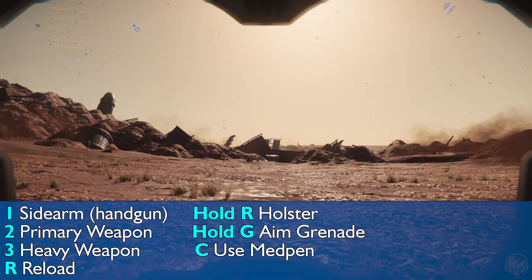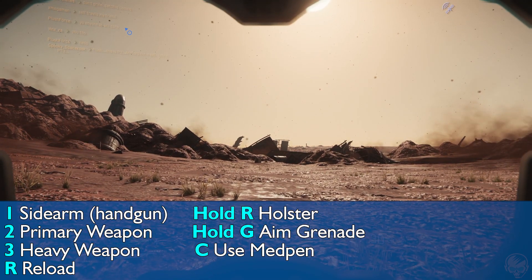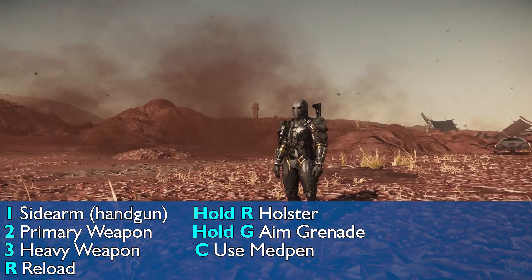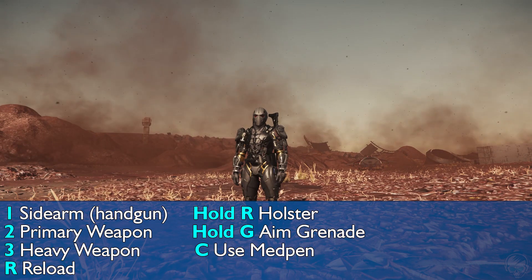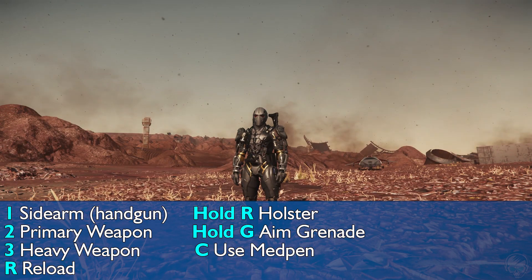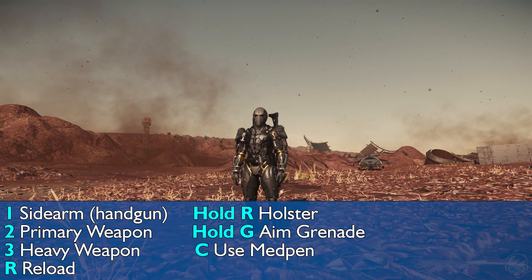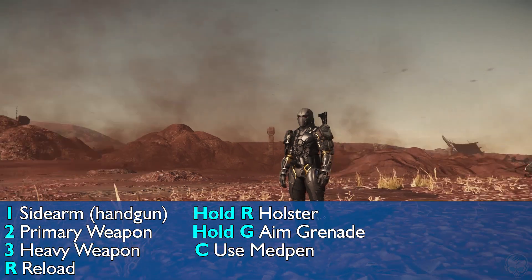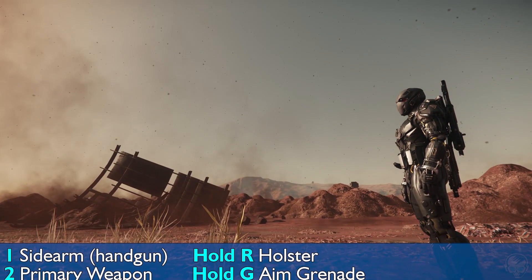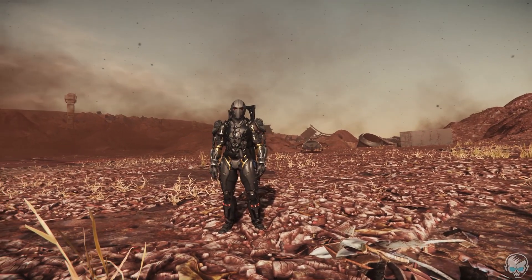Additionally, if you have a med pen and you are injured, you can hit the C key and it will inject you. If you don't have one it won't work — it's roughly a 50/50 chance whether you get one for free when you start your character, but otherwise you can buy them at gun stores. Once you are injured, just press C and it will get you all sorted out.